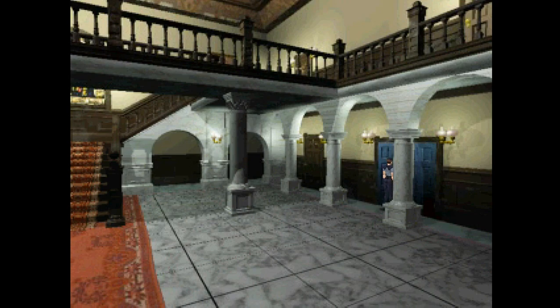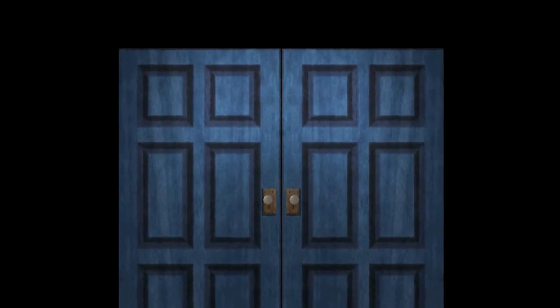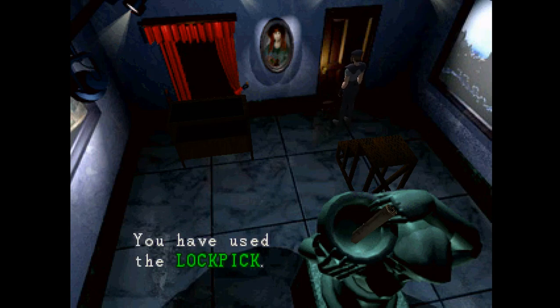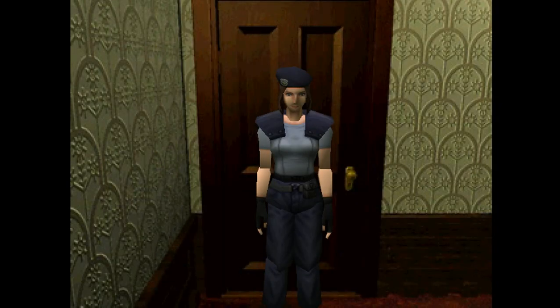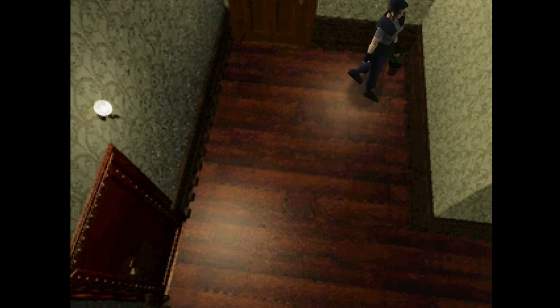Now we can go to the other side. There aren't really any key items in this area. When I went through Jill's campaign, on the first playthrough you don't need ink ribbons. We're just going to dodge these zombies — not going to waste any time. I'm not sure about this one, but I know when you play as Chris he does need ink ribbons.